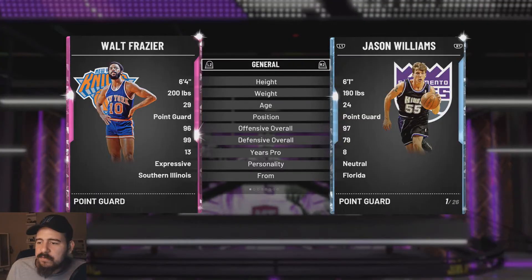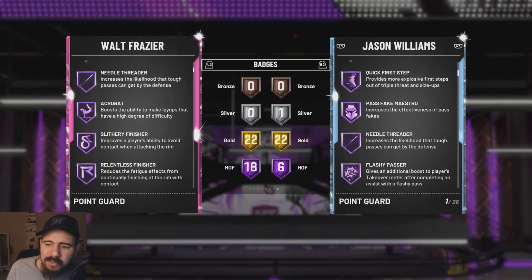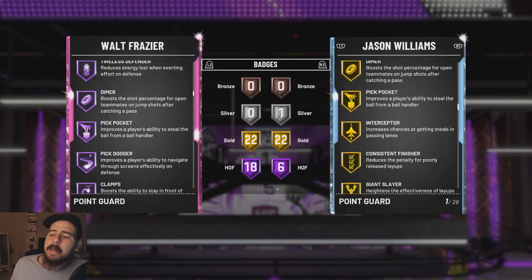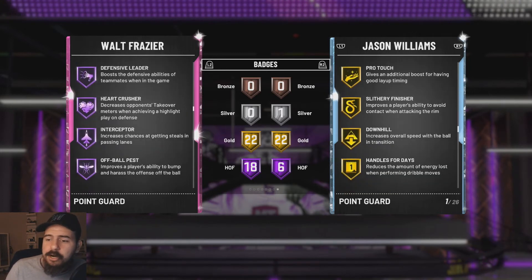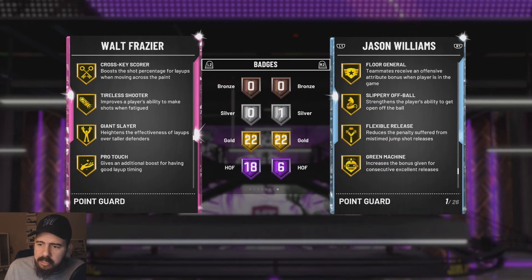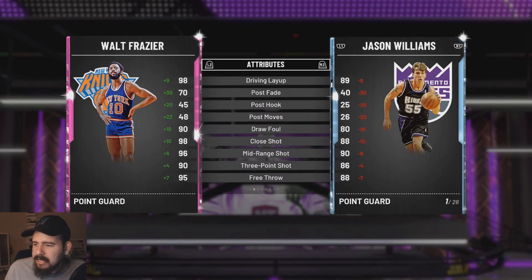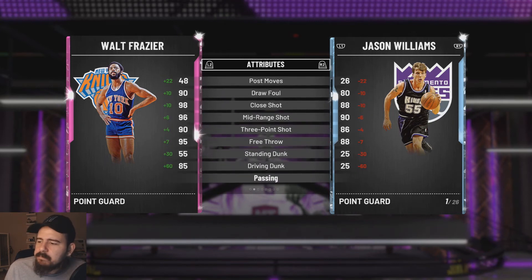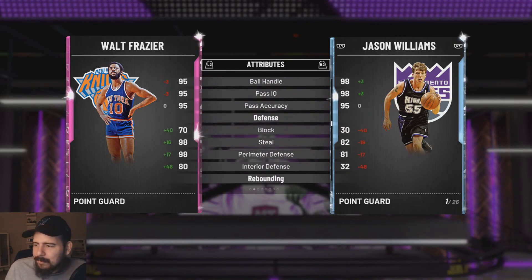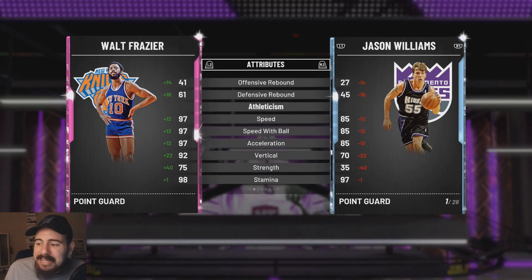Walt Frazier — 97 overall, 6'4 point guard. He actually has some decent height. Eighteen Hall of Fame badges, 22 gold: Floor General, Catch and Shoot, Needle Threader, Acrobat, Slithery Finisher, Relentless Finisher, Fancy Footwork, Contact Finisher, Consistent Finisher, Tireless Defender, Dimer, Pickpocket, Pick Dodger, Clamps, Defensive Leader, Heart Crusher, Interceptor, Off-Ball Pest — this guy has it all. Driving layup 98, draw foul 90, mid-range 96, three-pointer 93. Driving dunk 85, free throw 95, ball handle 95, pass IQ and pass accuracy solid. Steal 98, perimeter defense 98. Guys, if this was anybody else y'all would be all over him. Speed with ball 97.